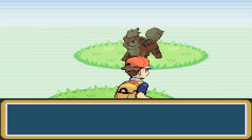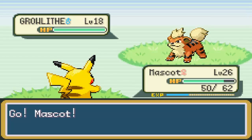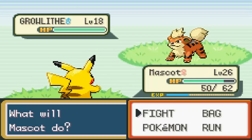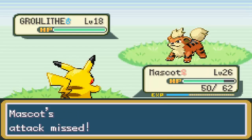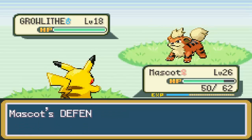I forgot to talk about the evolution of Poliwag we saw on screen, which was Poliwhirl. It's alright, I guess. I do actually like its Generation 1 evolution because it becomes a Water/Fighting type, and I don't think we have a lot of those. And right now we're also fighting a Growlithe.